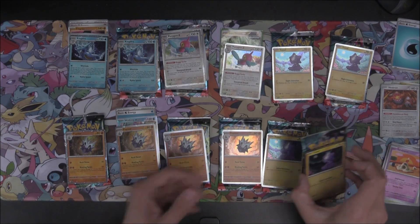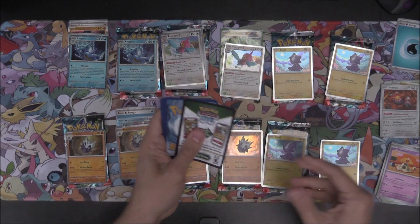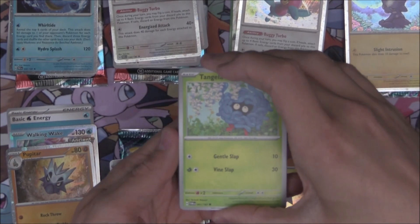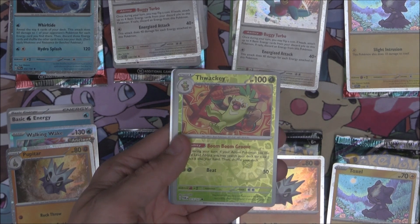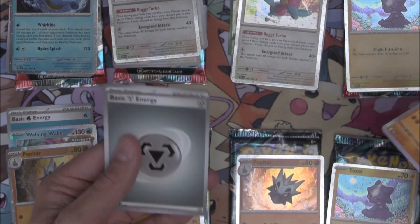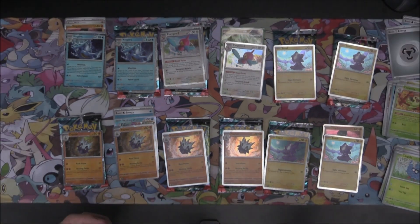Let's do this Toxel down here. There is our pack. We have got a Thawaki as our Reverse, Snorunt Reverse, and a Ting Lu as our Holo as well. So Holo Ting Lu can go there, and then energy off to the side.